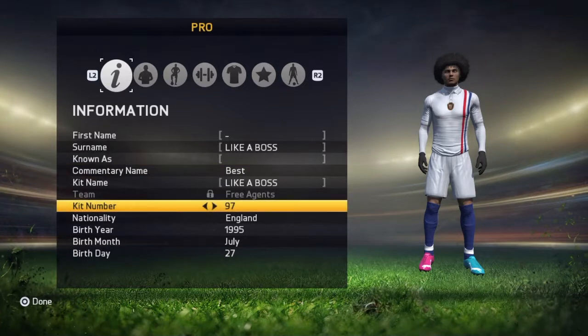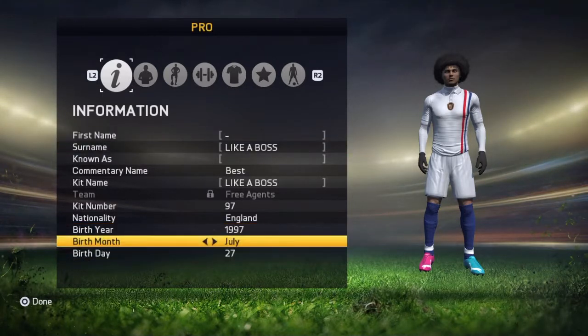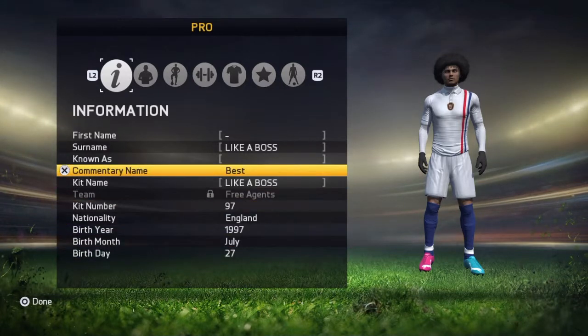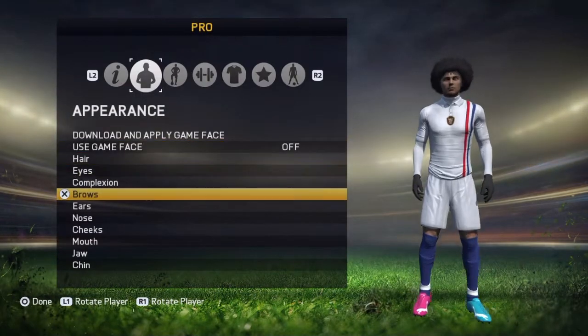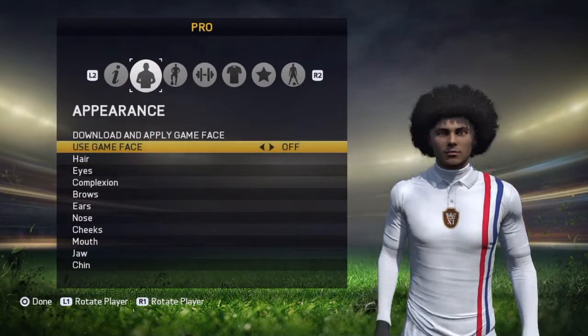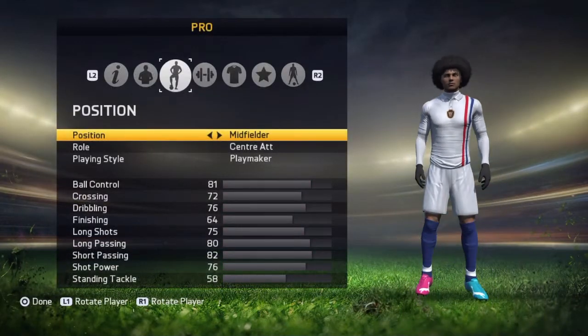I just chose kit number 97 because I like it. The age doesn't matter — you can choose any age you want, it doesn't affect the way he plays. The birth date doesn't matter either. The name, you can choose any name you want. The appearance doesn't matter — it doesn't matter if you have an afro or a bald head, it really doesn't matter.